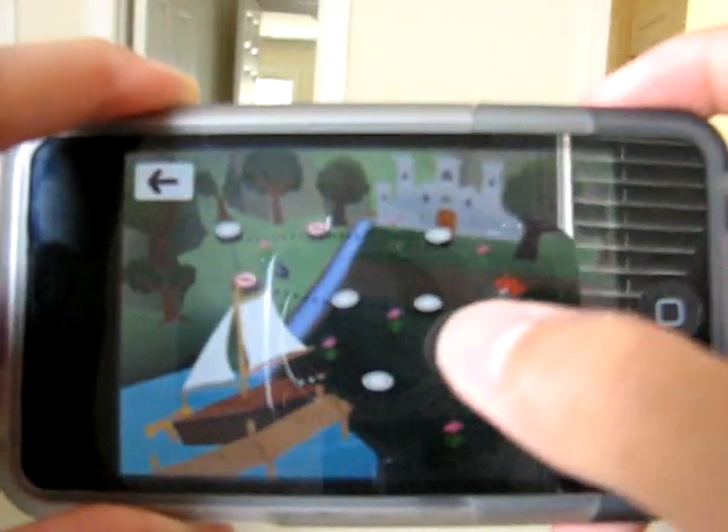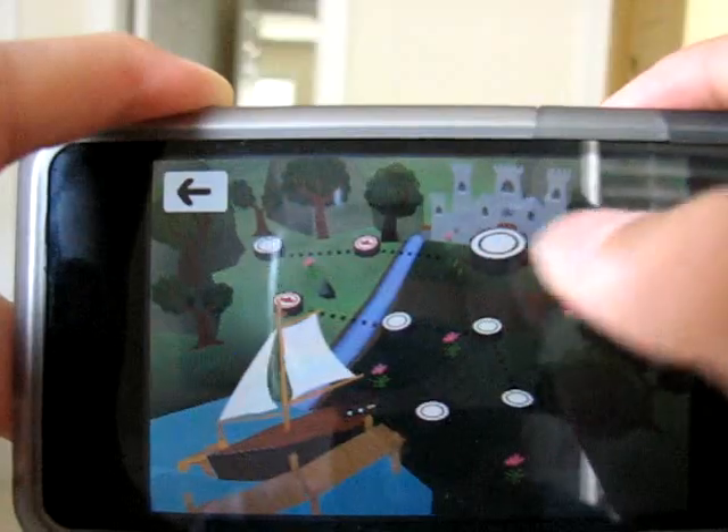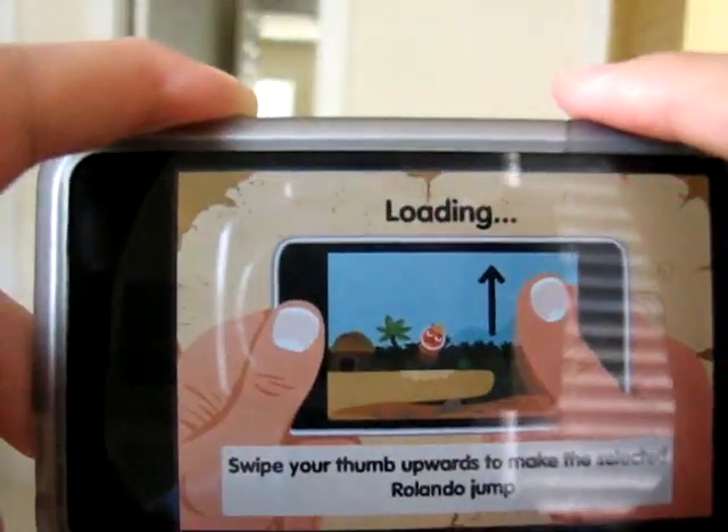And when you first start out, you don't have all these circles — you only have this one right here. So you would click, tap that, and tap the little square that comes up.